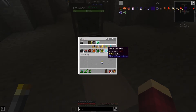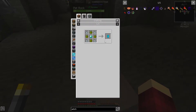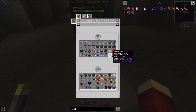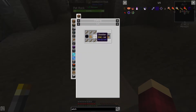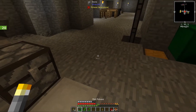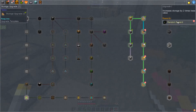Just ticking off some quests. We made the infusion crystal - fairly simple once you've got going a bit. Same with all these storage upgrades. I did the full row because I had all the stuff, now that we've been grinding for a while, which made it quite easy to do.